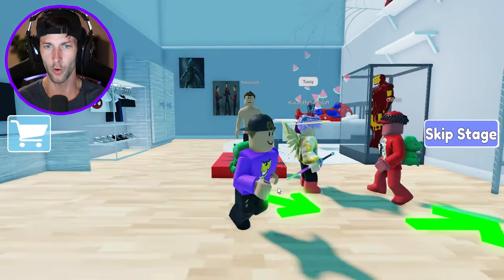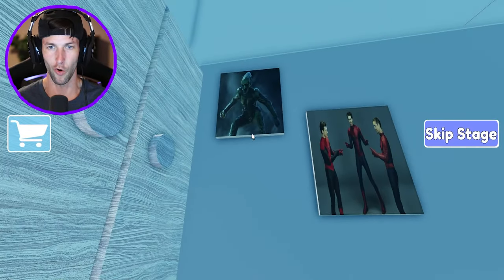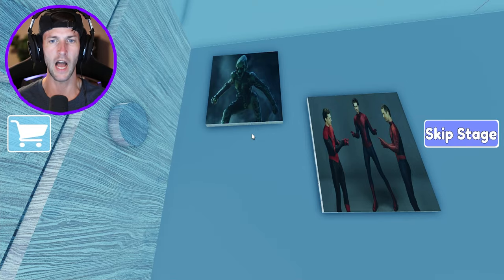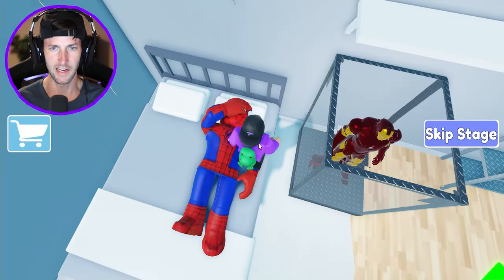Whoa, wait — where are we? Are we inside Spider-Man's room right now? Dude, this is so cool. Why does he have a picture of the Green Goblin on his wall? Yeah, I guess just to remind himself who the number one villain is that he needs to stop.